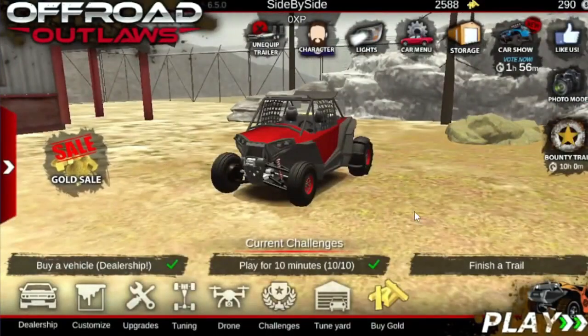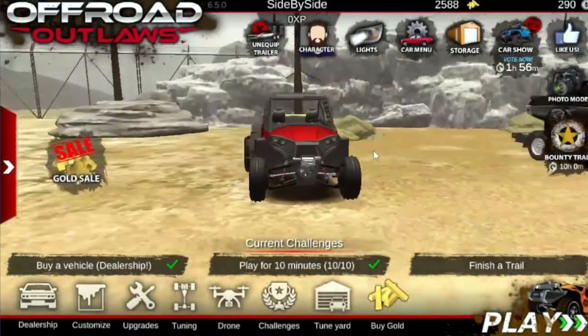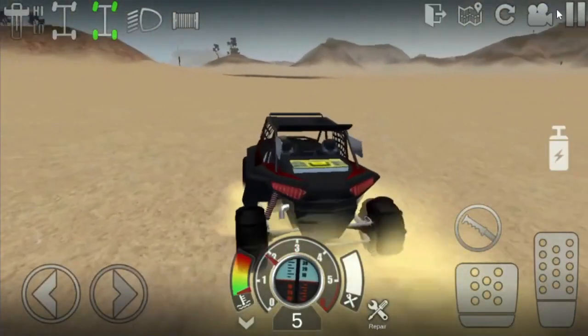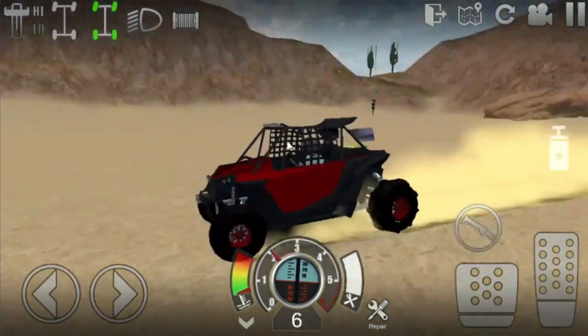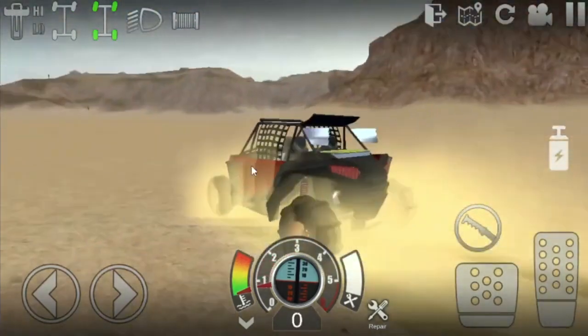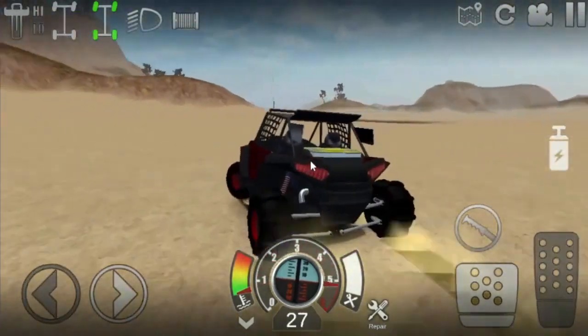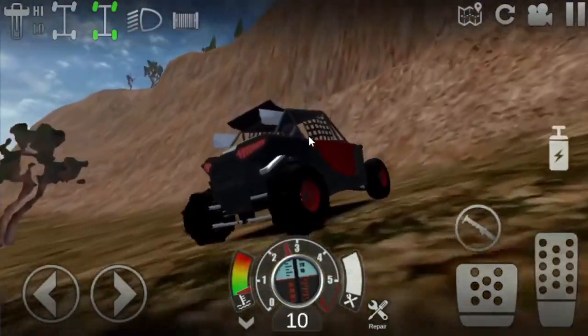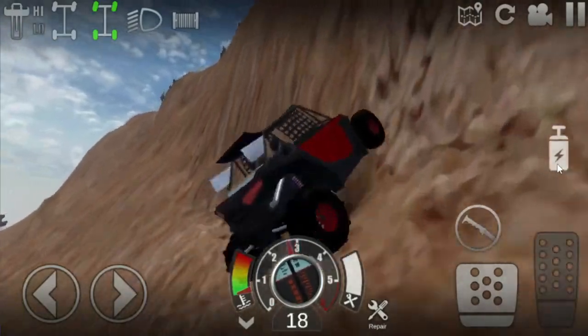All right guys, I think that's going to be the build, so we're going to go ahead and take it out to the desert map to try it out on some sand. We've got the nitrous so we're going to go ahead and use it and see how we can do. Let's see if we can come over here and get up this thing — it's going to be pretty hard but I think we can do it with our grip.